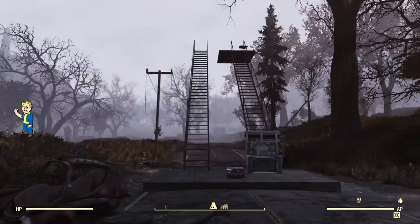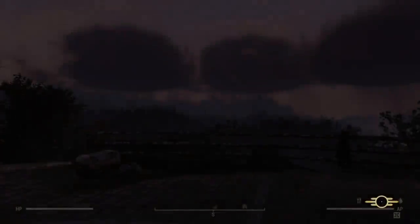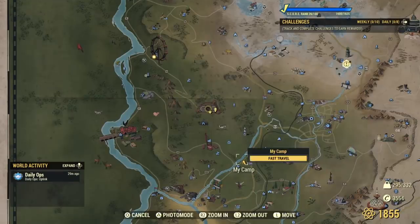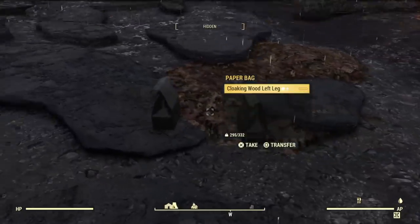From here, what you want to do is the same exact steps. Fast travel to Vault 76. Here we are at Vault 76 once more. Now pause the game and fast travel back to the camp. Turn around and look at the ground — your beautiful duplicated items will be there. Hope that this is useful for all of you out there trying to duplicate your items.